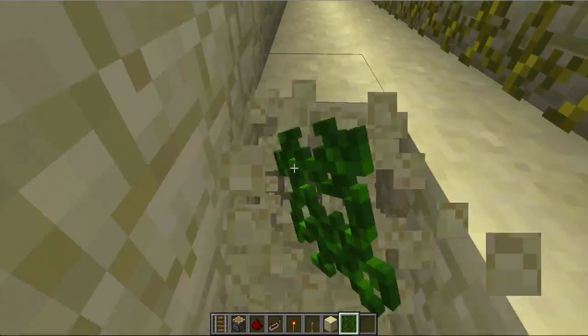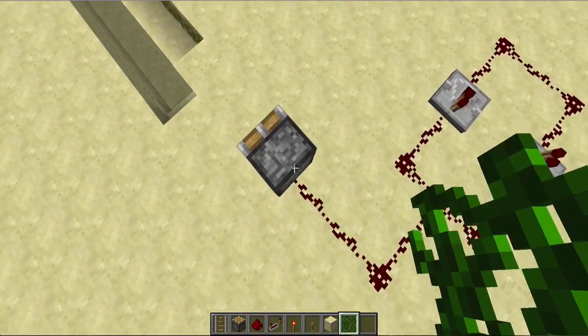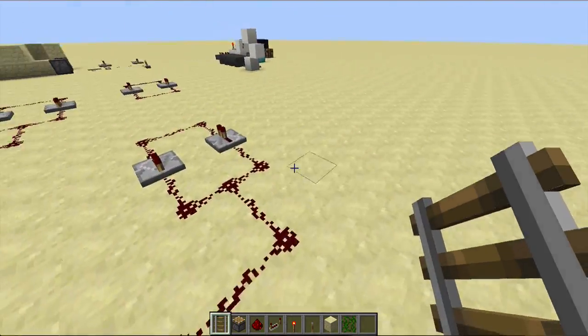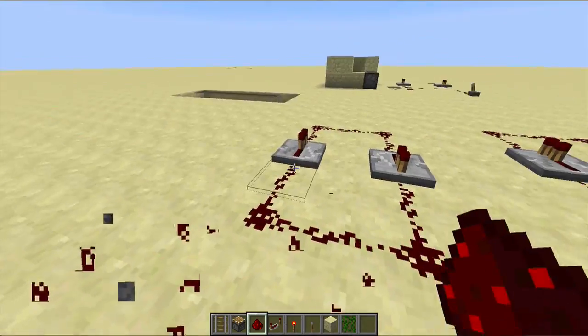Then make a wall and clear out the area so that we can get rid of the vines later. Have it like this — and you're not gonna put any redstone right there. So this is the hardest part and I want to teach you this.